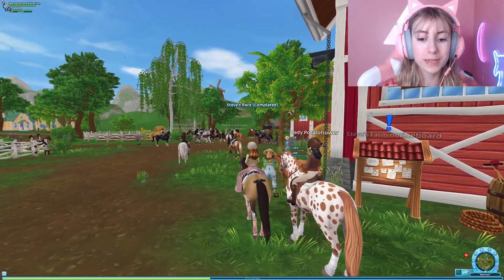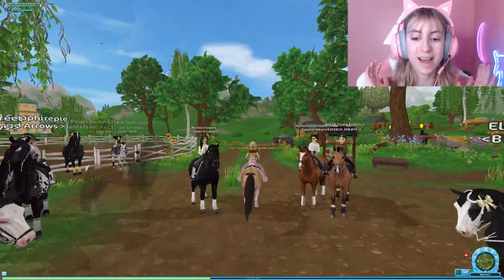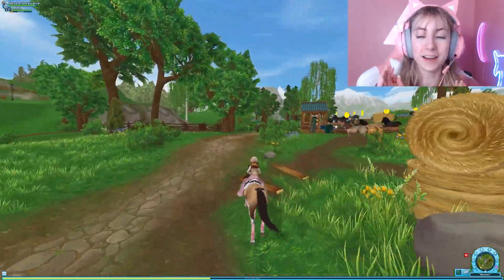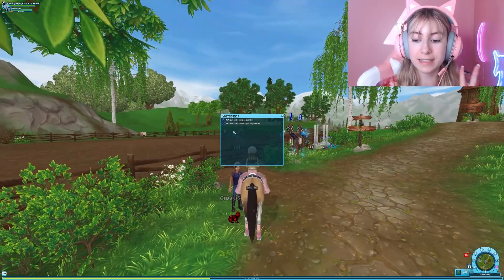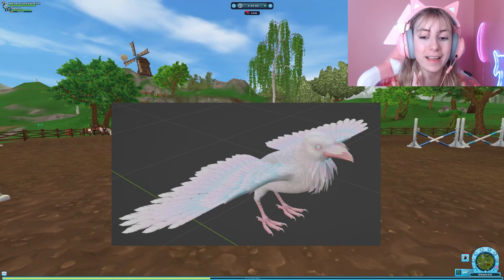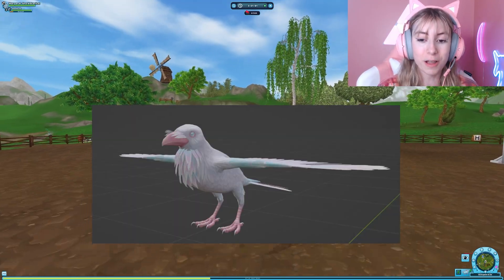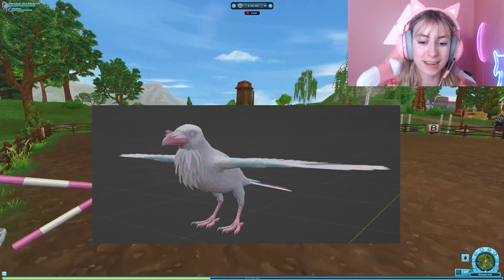So first off, we do have two new bird pets. These are the magical pets accompanying the horses — and I know I said items, but we also have pets. These are so, so cute. They are raven pets. I love both of these so much, and I also love the ravens in Star Stable — I use them a lot — so this is very exciting.